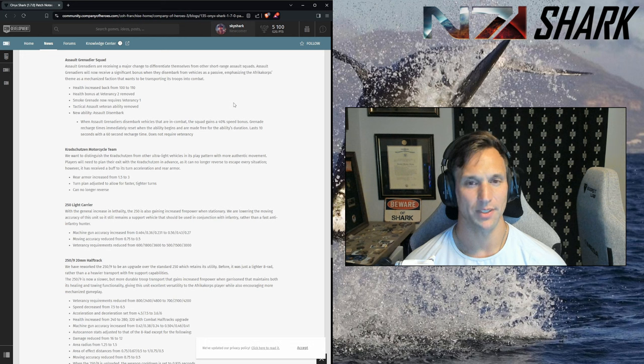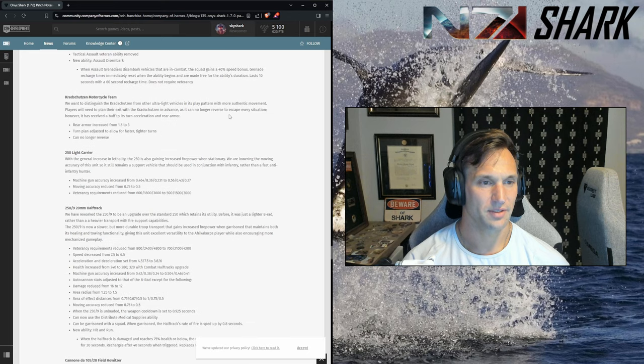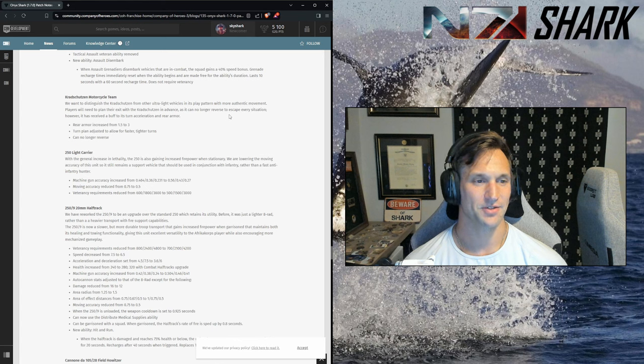The smoke is now locked behind vet 1. I like when people play with smoke, and I think one of the biggest counters to the TTK increase is the use of smoke to close the distance. Anything that discourages the use of smoke abilities I'm not a big fan of. Crocodile rear armor increased from 1.5 to 3, turn plan allows faster tighter turns but can no longer reverse. It's going to take me a minute to get used to that — no reverse is going to be weird. I guarantee at some point I'm going to be hitting the R key wondering why it isn't moving.